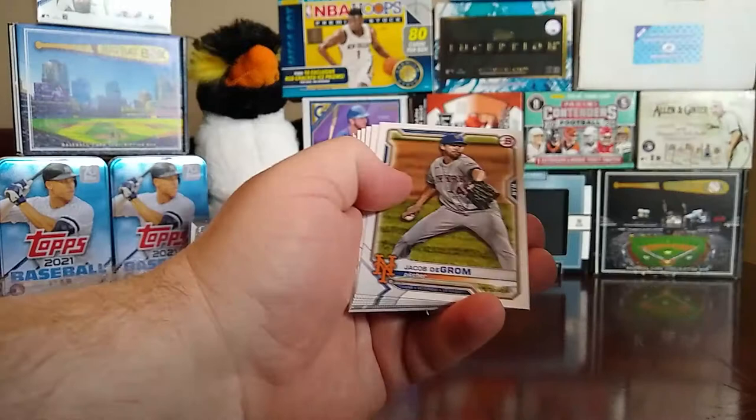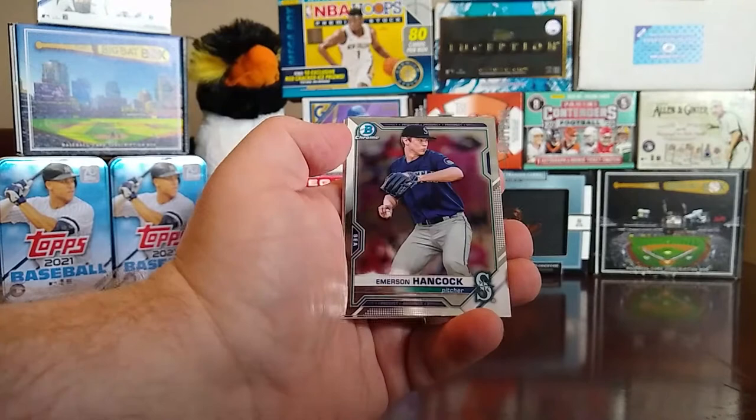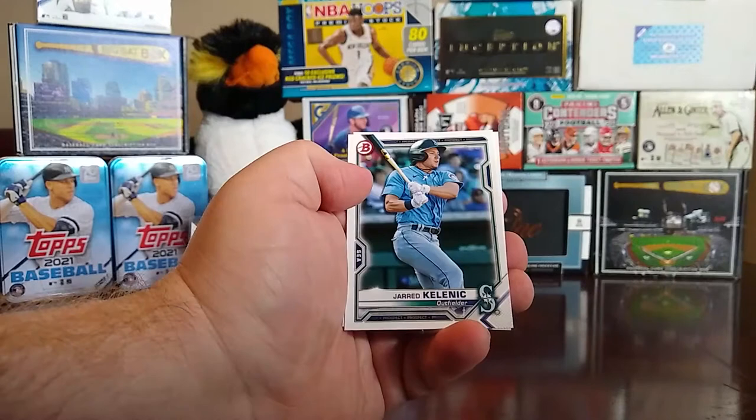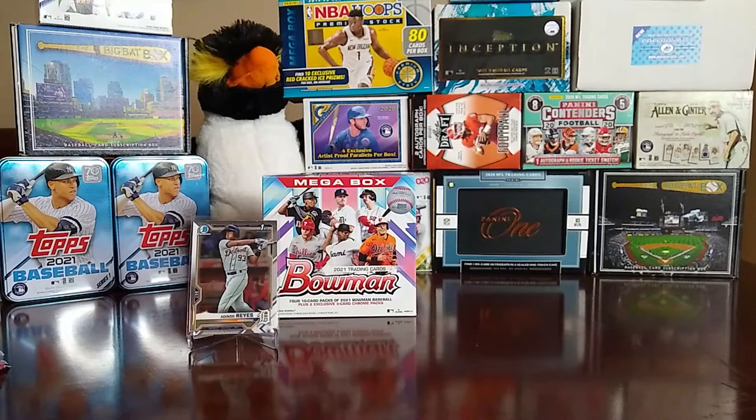Next pack — Jacob deGrom, Mike Clevinger, Matt Chapman, Javier Báez, Whit Merrifield, an Emerson Hancock chrome, Hunter Bishop chrome, Jarren Duran, and a Riley Greene. So far the blaster box is looking a lot better than this mega box.